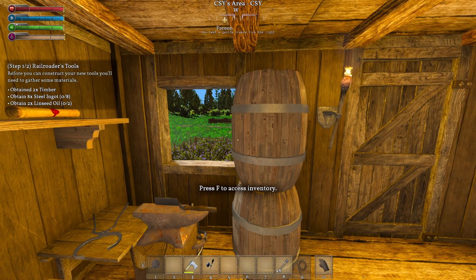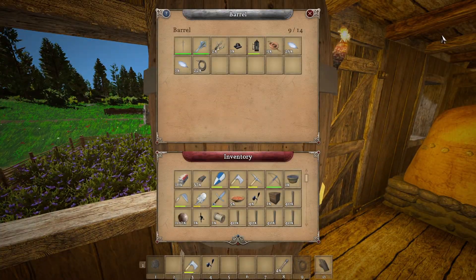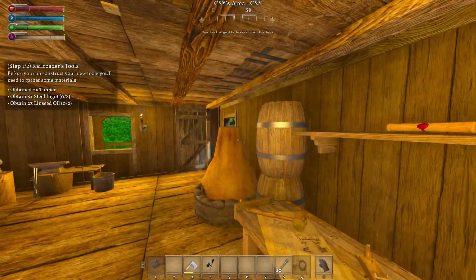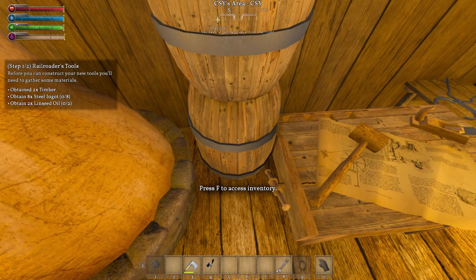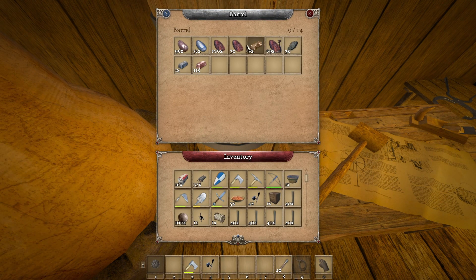Let's see what we need to do. We need to obtain two timbers - we did eight steel ingots and two linseed oil. Linseed oil is over there, okay. Steel ingots - let's see if I got any. That's iron - I got zero steel ingots, so let's get to making some ingots.